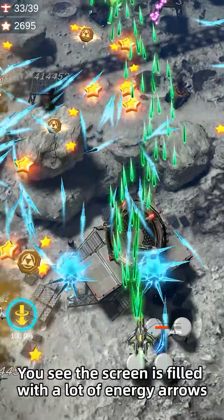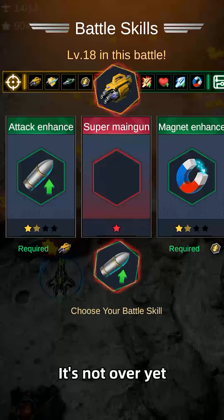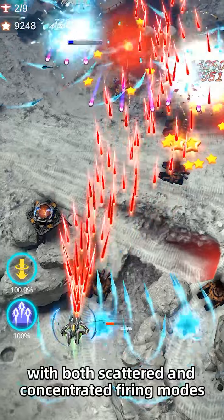You can see the screen is filled with a lot of energy arrows that can destroy enemies the moment they're found. After that, I evolved the main gun into a super main gun, with both scattered and concentrated firing modes.